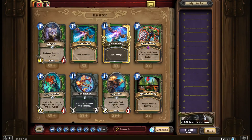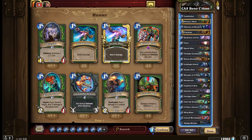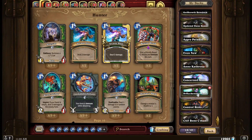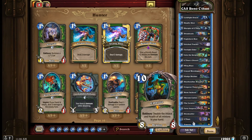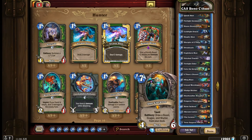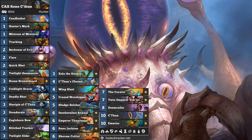This Reno C'thun Hunter deck — I managed to win one lousy game. I love that some people are still trying to make C'thun work. It's just that I don't know if Reno Hunter is the correct avenue for it. I still think C'thun Warrior is perhaps a little bit better. C'thun is okay once you get him down and he does his damage, but I still think the best finisher in this deck is Deathstalk Rexar — generating infinite value on Zombie Beasts turn after turn. I think that's actually better than C'thun.